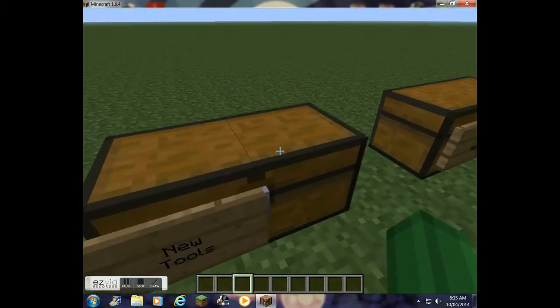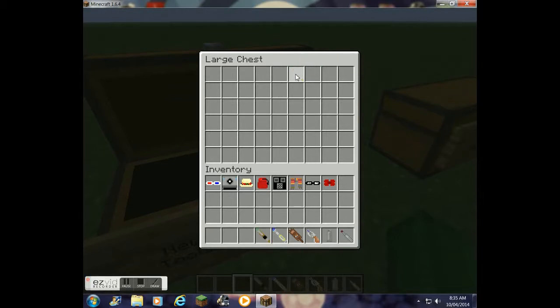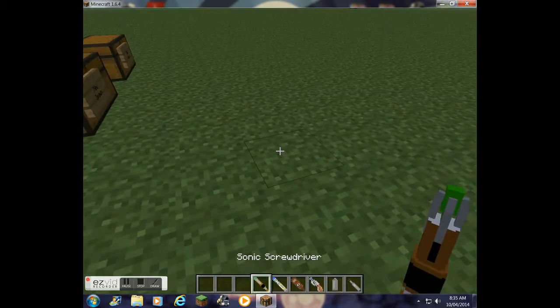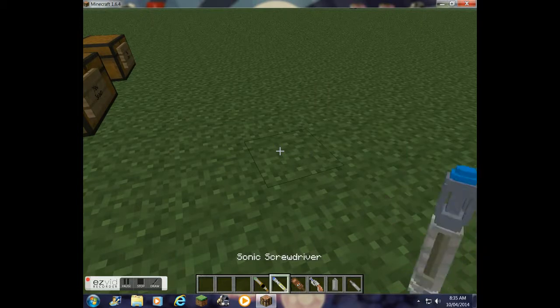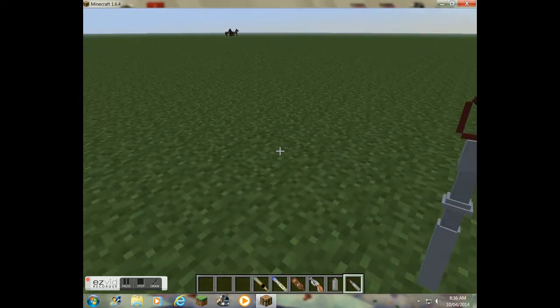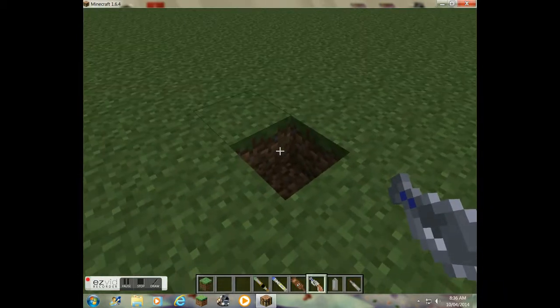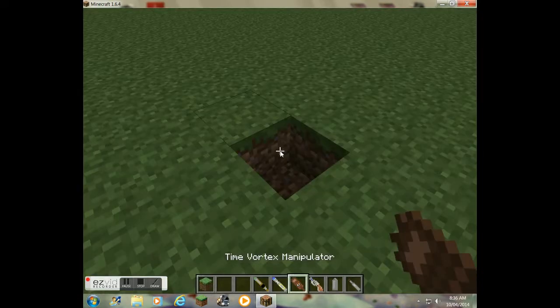The new tools they have added are the Sonic Screwdriver, Nitro-9, Sonic Blaster, Time Vortex Manipulator, and two more Sonic Screwdrivers. These two Sonic Screwdrivers power up Redstone, and this other Sonic Screwdriver basically powers up Redstone too. The Sonic Blaster breaks blocks, and the Time Vortex Manipulator sends you to a different dimension.